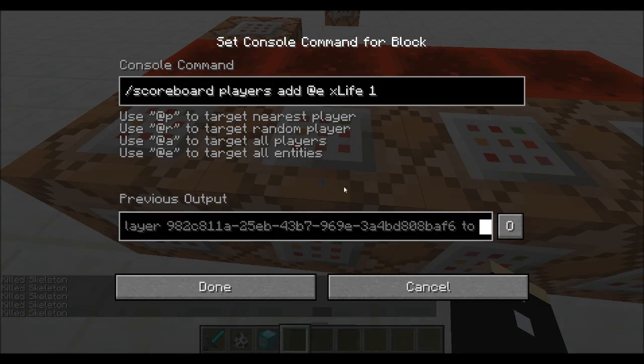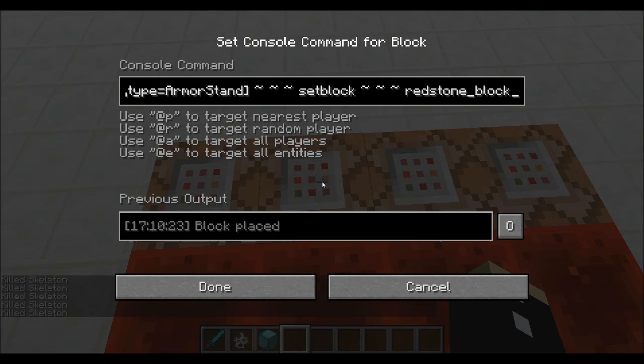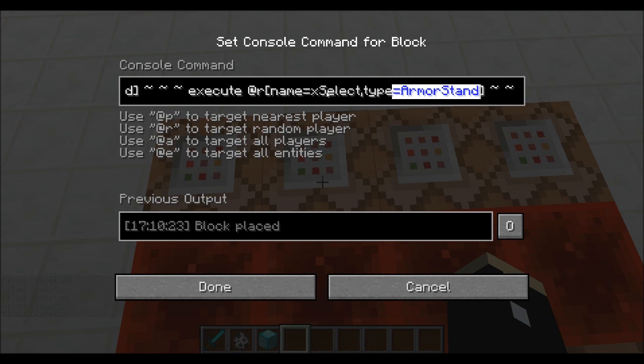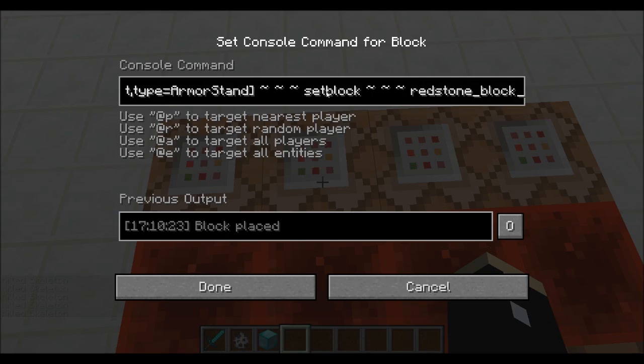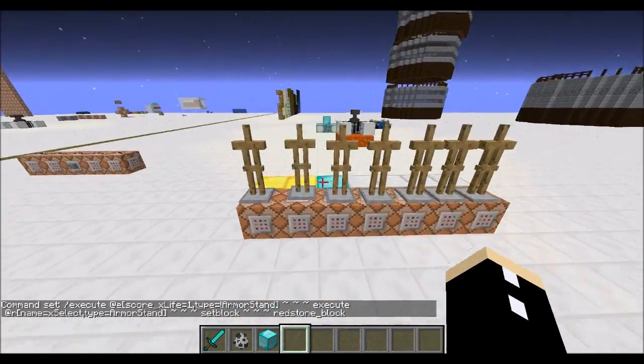Well, every single entity has a life score being added to them constantly. And when that life score reaches one and is less than one — so the moment it spawns — it will execute from that thing, which is not an armor stand by the way. That can be changed if you want, but in this case I've just said not one. And it will pick a random entity with a type of armor stand. If you do not specify the type, then it will look for a player, and we do not want that in this case. It's looking for an armor stand called X-Select, and it picks a random armor stand and sets the block below it with redstone. A tick later, it sets it back to air.